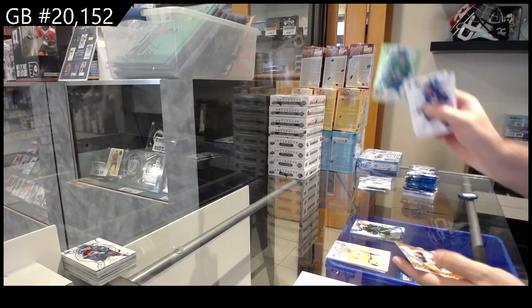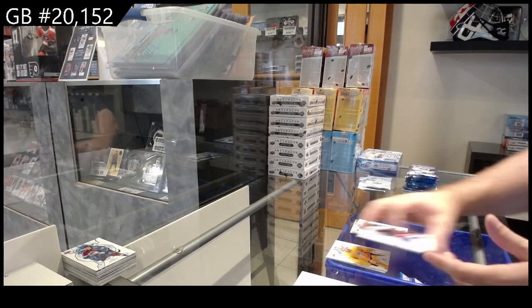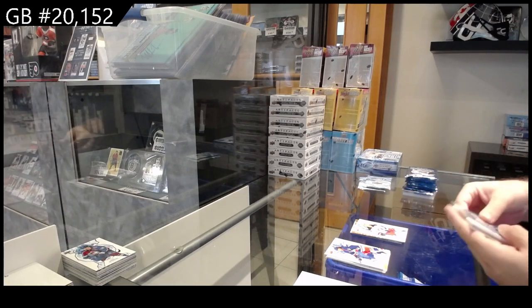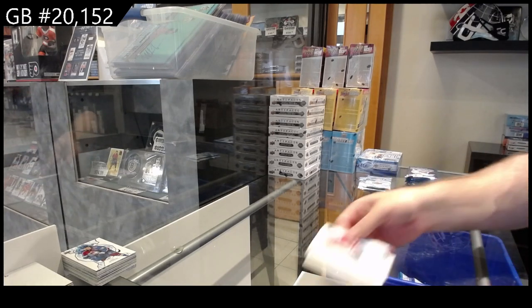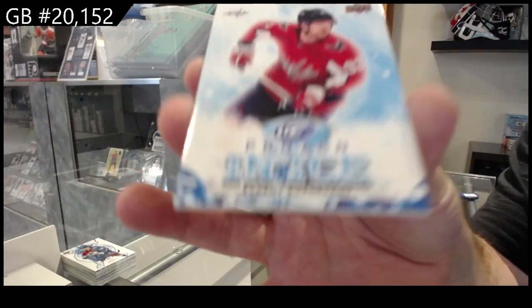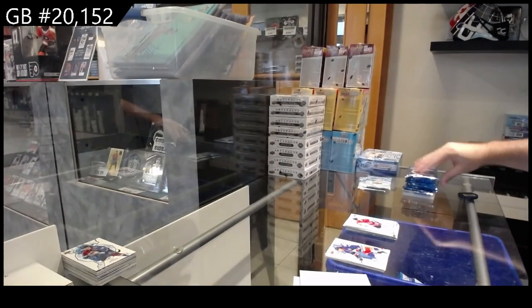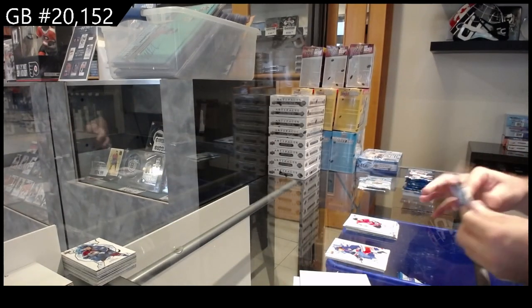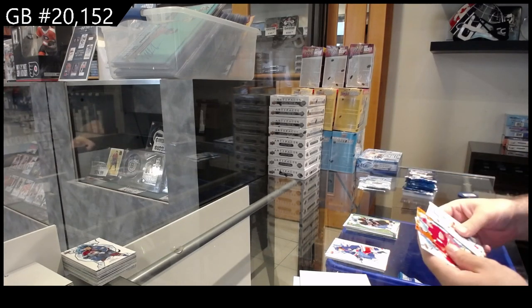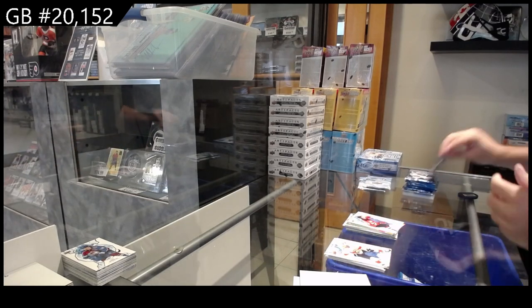We've got a green for Dallas of Pavelski, an orange of Aiken for Boston, and a rookie of Silinger for the Blue Jackets. Green of Barry Boeser for Tampa, a Kupari for LA rookie, frozen and ice of Kuznetsov for the Caps. We've got an Atkinson for Philly green, an orange of Verena for the Red Wings, and a Holtz for the Devils.